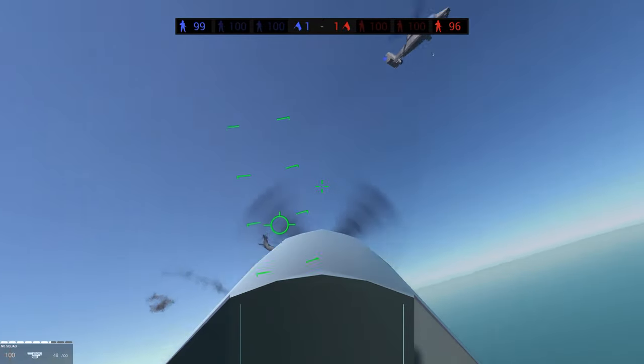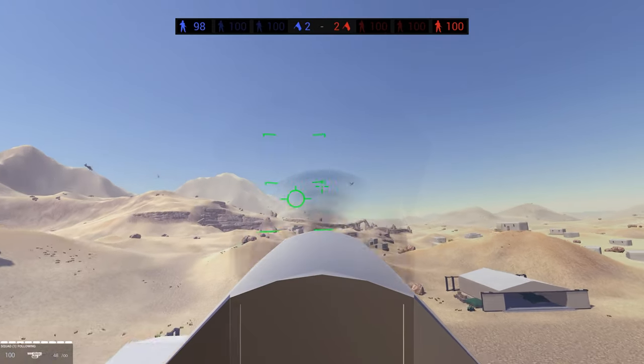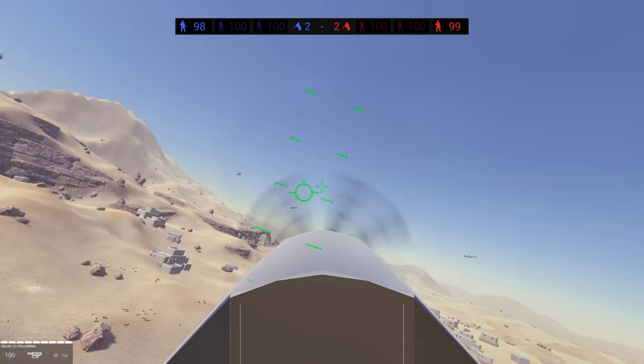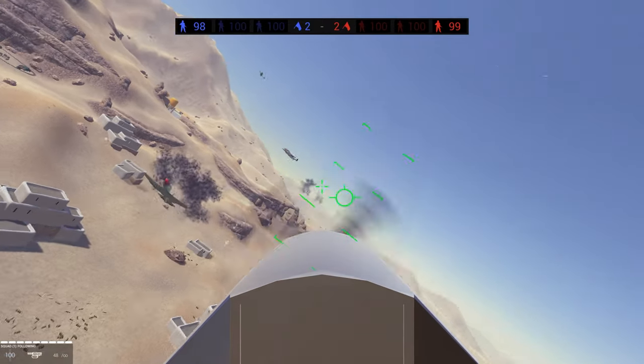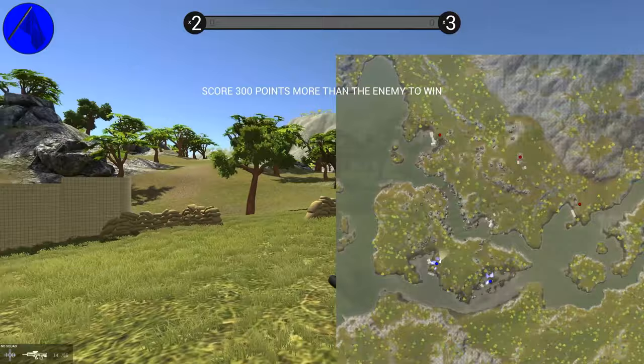On maps with a lot of aerial combat going on, it can be really difficult to tell friend from foe, and this is during the day. At night, it's anybody's guess. Despite this, the aircraft all fit the theme and have really distinct silhouettes, so you can tell them apart from each other. One area where the art falls flat, though, is the maps.